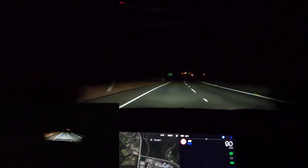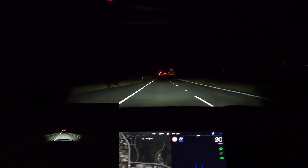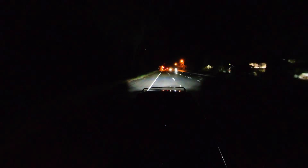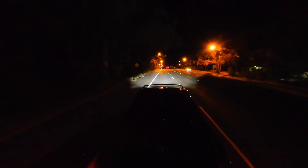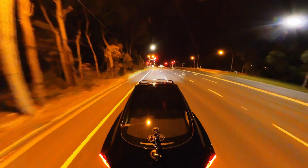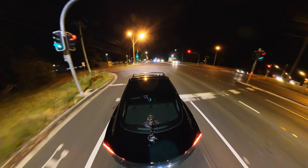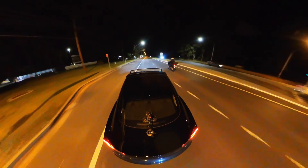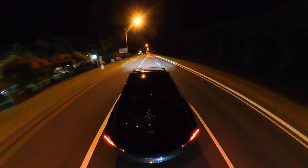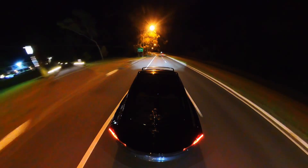It was a bit slow but it did drop the high beam when it saw that car in the gap between the trees. I think it's a very similar reaction time to what I'd have if I was controlling the high beams manually. It's working a lot better. It's dipped them down again — we can see a car off in the distance and there are cars coming the other way. Last time it was bringing the high beams on in this very well-lit area, so that's a big improvement.